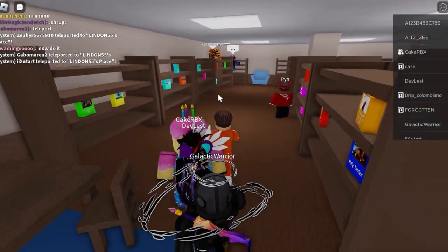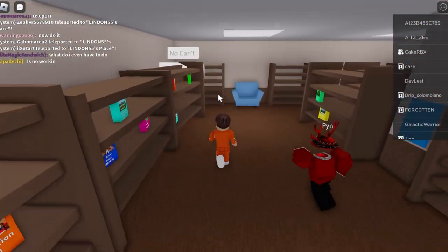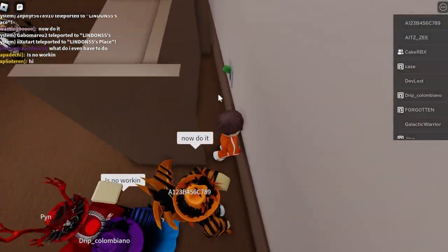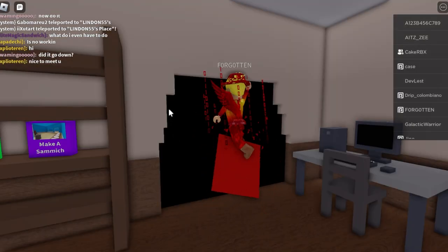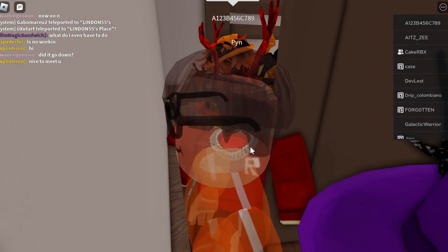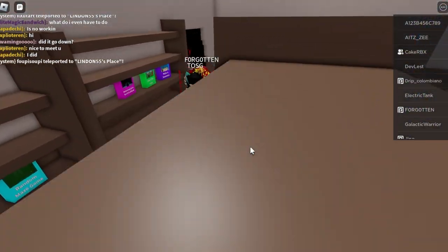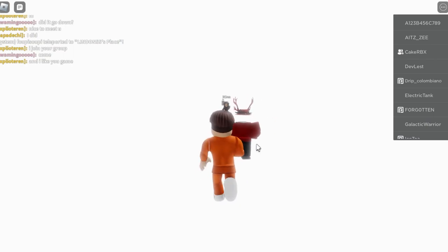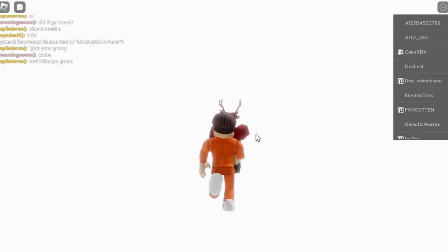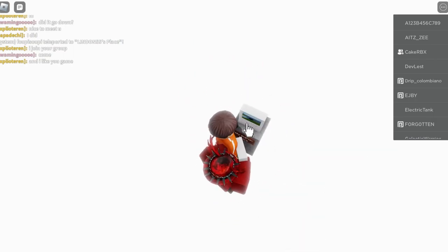Now that we are inside, we're gonna go over here behind this wall, then click this green lever, and then this should open. We're gonna go right inside of here and then walk down this hallway and click on it.